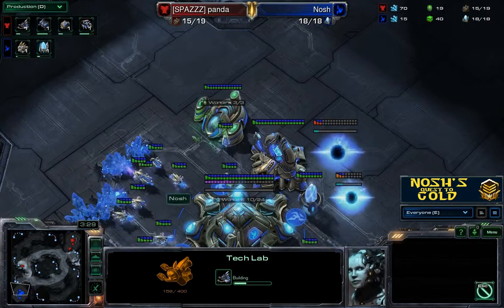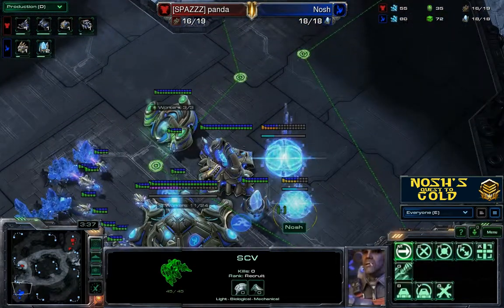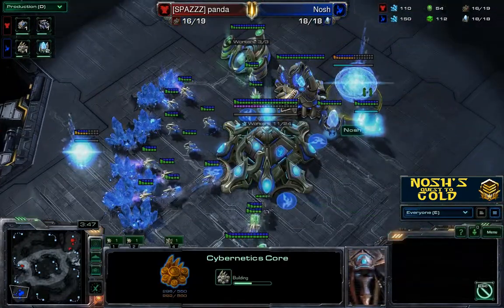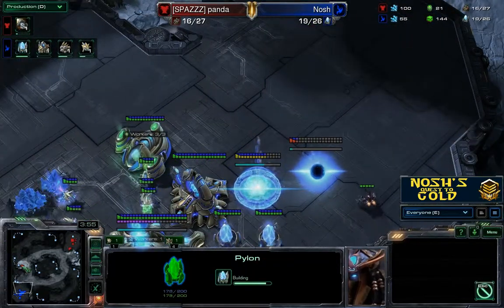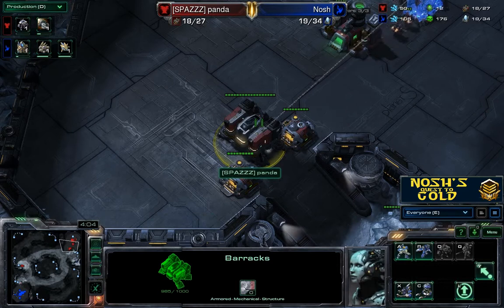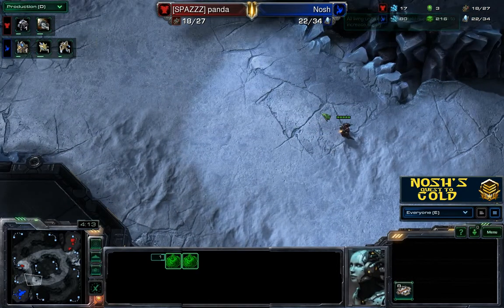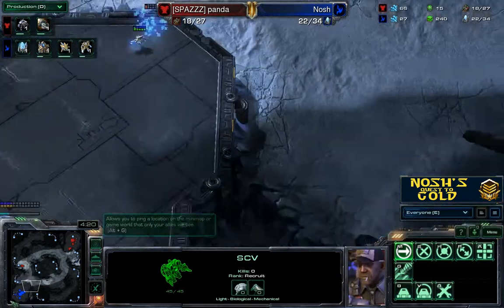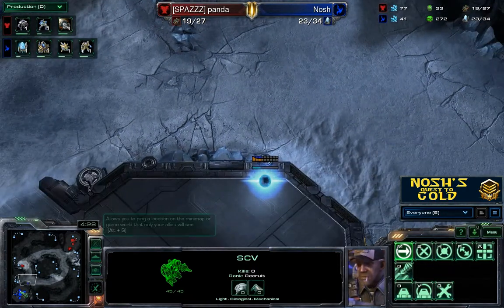You might notice my opponent is going to be going for some very early marauder pressure. He's actually come up himself with his SCV to scout my base and see what sort of things he's going to be facing. At the moment I have just one gateway, my cyber core on the way, a pylon at the back, and I'm just starting my second gateway. Panda has only just started his concussive shells upgrade, which will be done quite soon, and he's soon going to have a tech lab on a second barracks and start double pumping marauders towards my base.